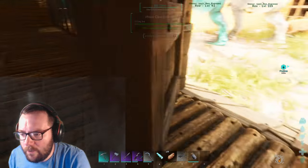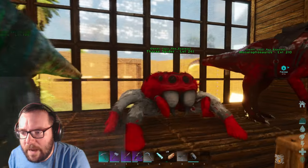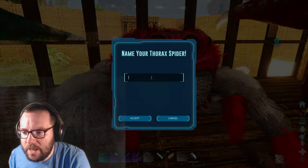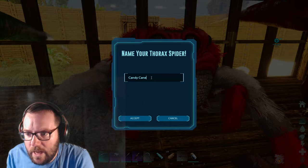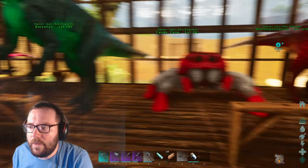Let me show you the spider real quick before I show you what else I've done off-camera. Here's the spider that we tamed. I'm gonna name you real quick — you can be Candy Cane. Candy Cane the spider. That's what I'm gonna name you.